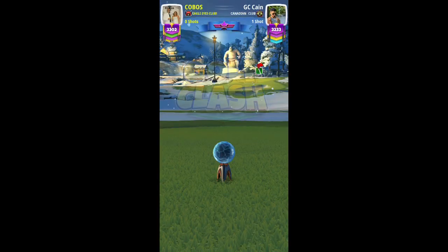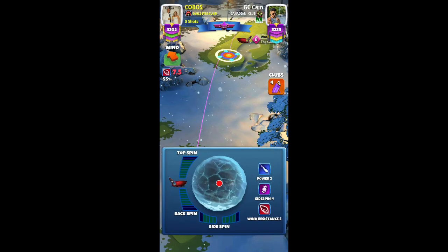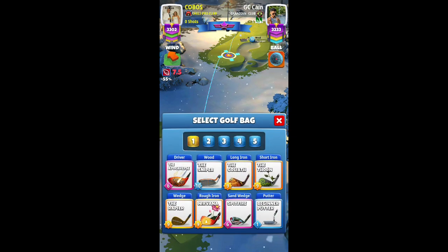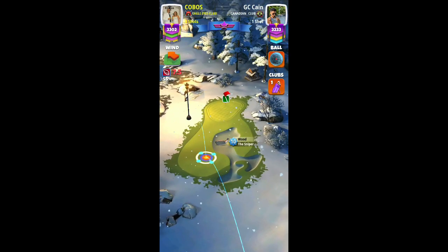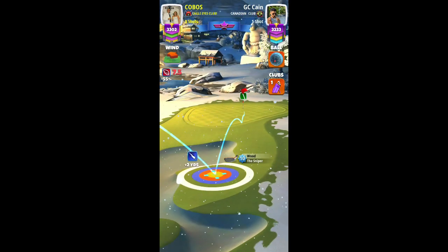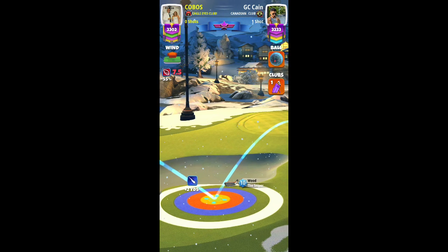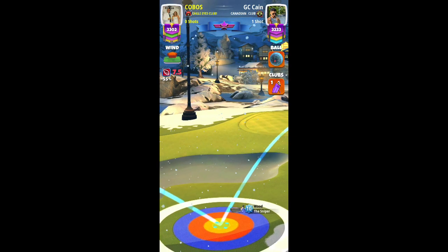Now taking a look at my opponent's shot. I don't know why he wanted to play with a Cataclysm here — a Sniper could have done a better job. Oh, he switched to Sniper actually. So he's using a Sniper along with a Frost Ball, which is a power 2 and 5 ball. I guess the mistake he made is that he kept his ball guideline straight towards the pin, which may be one of the ways of catching the glitch.